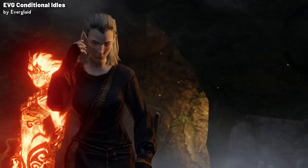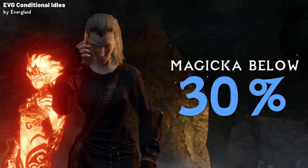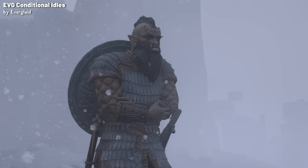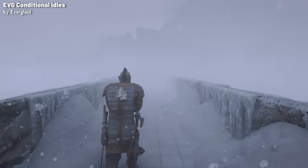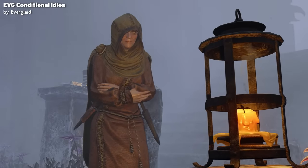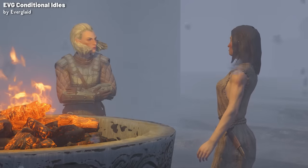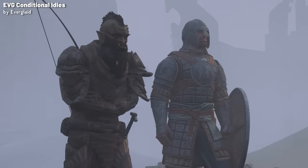For the animation relating to magicka, the new headache animation triggers when a character's magicka drops below 30%. Then there's the new cold animations, which activates when your character is outdoors in a blizzard or affected by any cold debuff in harsh conditions, like in Frostbite or Survival Mode. It's worth noting that NPCs will also use these animations, and that vampires, Nords, and children are exempt, so you don't see everyone in places like Windhelm and Winterhold constantly using them.